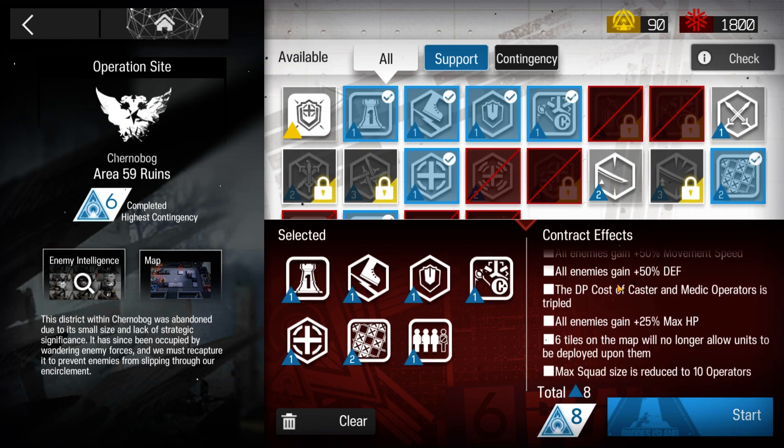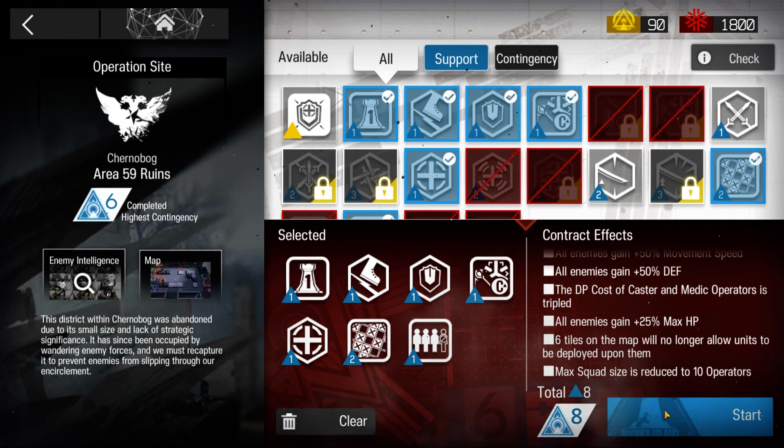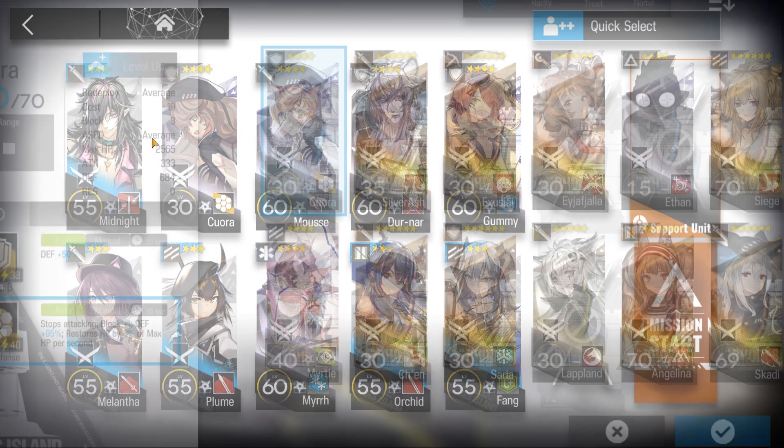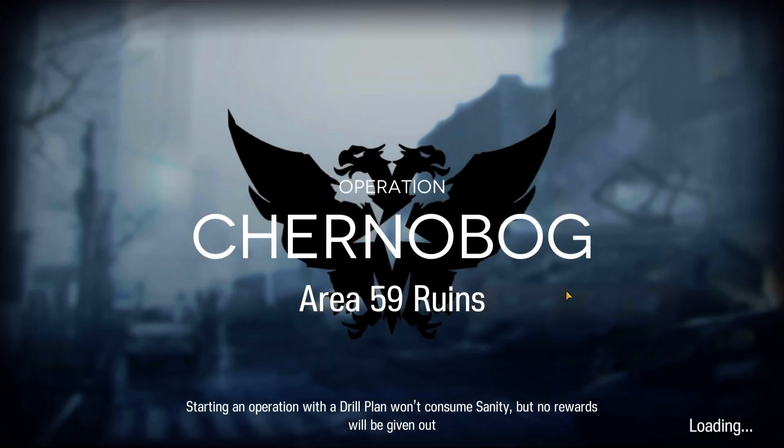Here are the contract effects I have selected. Here's the squad composition. You do not need E2 Pura. And here's how it's done.